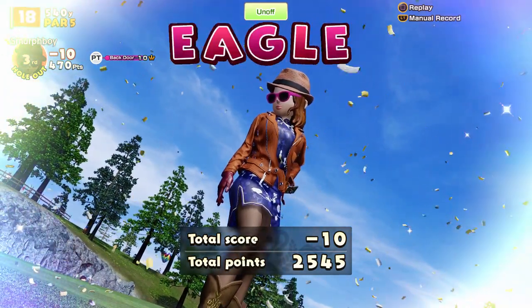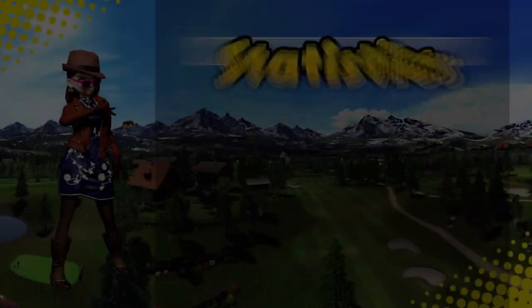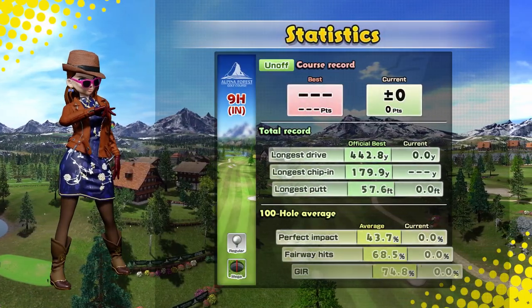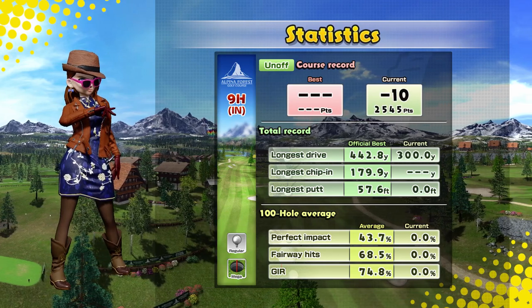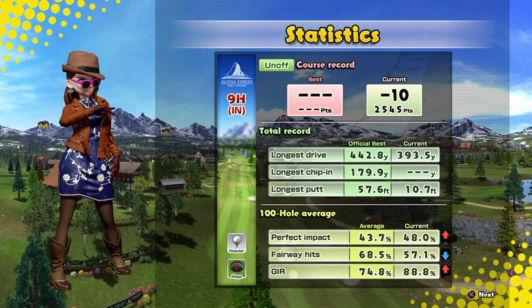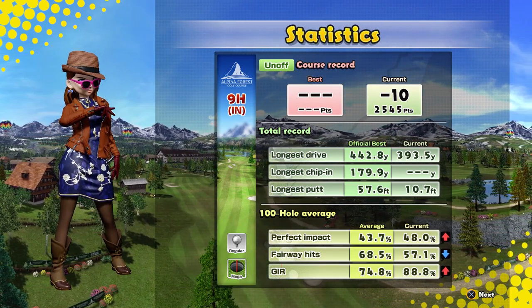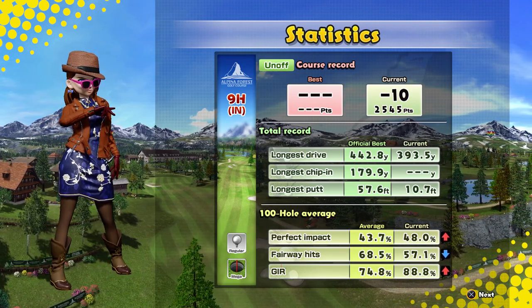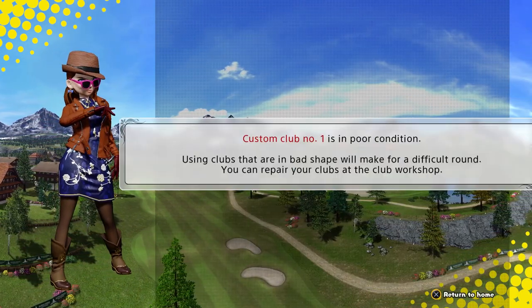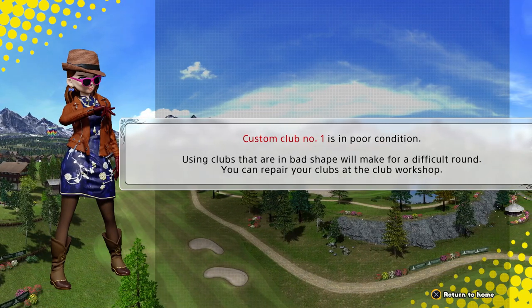Not a bad score to set. Three eagles in the end, two pars — so twelve under is definitely doable. Stats-wise this should be good. I know I missed a couple of fairways, but hit all bar one green I think. We missed a few fairways because we were going for some shots. I hope you enjoyed that — if you did, please like, share and subscribe, please leave me a comment, and I'll see you next time for a bit more Everybody's Golf. Hopefully when I've repaired my custom clubs.